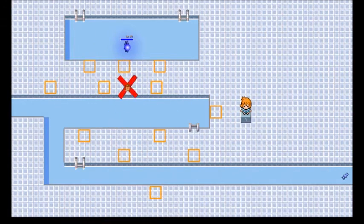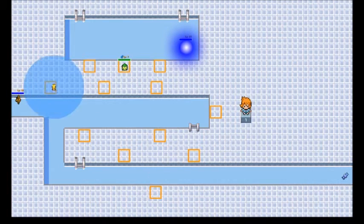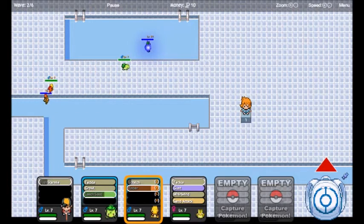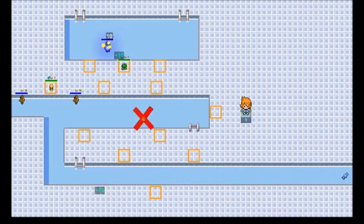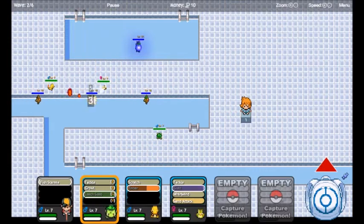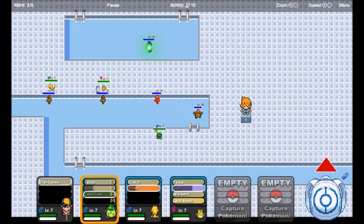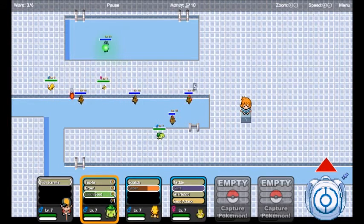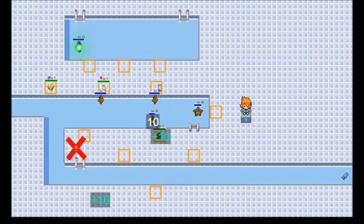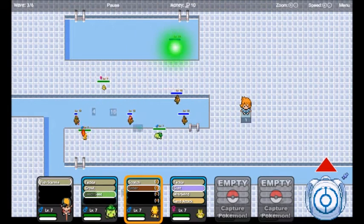Once Starmie is in there you can start whittling its HP down, but that's not all you need to do. There are other Pokemon to defeat as well — the Staryu's. Starmie is kind of the least of your worries right now. Start Leech Seeding and the main thing is to start attacking them as much as possible. Try to knock down as many as you can with teamwork.